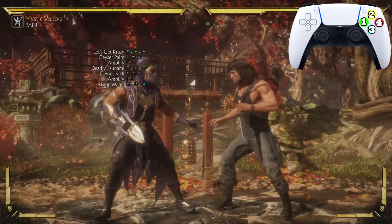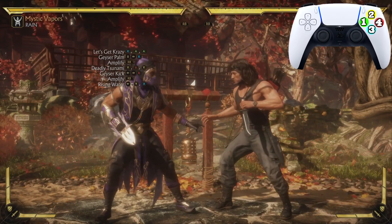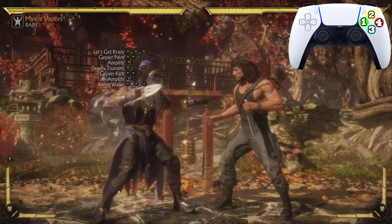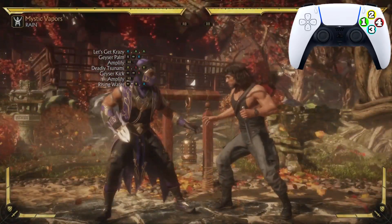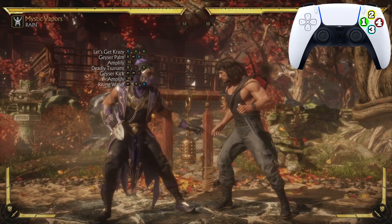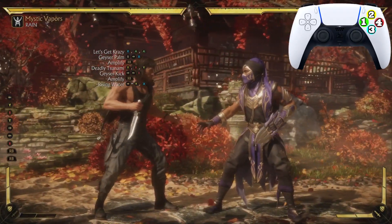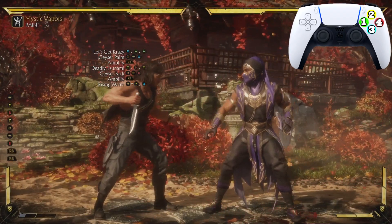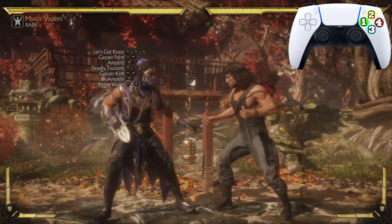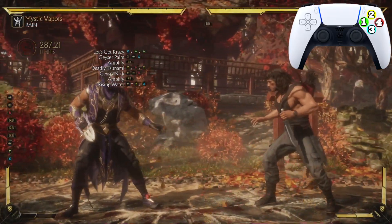Looks just like that. Now let's practice going from Deadly Tsunami into the Geyser Kick into the Rising Water — just like that. Now let's practice the whole sequence from 'Let's Go Crazy' to the Geyser Palm to Deadly Tsunami, Geyser Kick amplified, all the way down to the Rising Water. Right there I misjudged it — it was too low, so I could have been punished. But now let's do it for real this time. Looks just like that — absolutely beautiful.